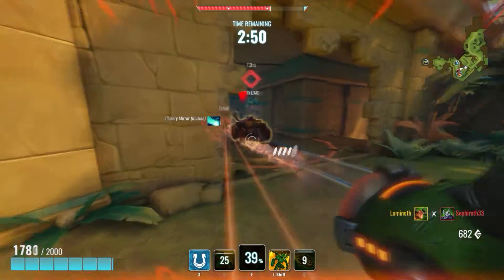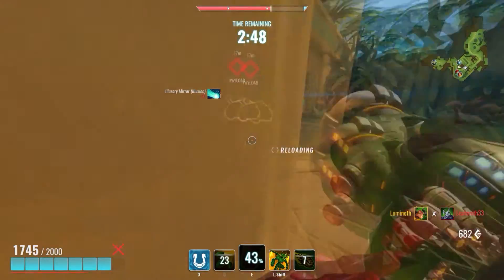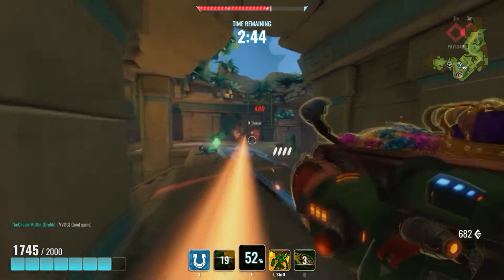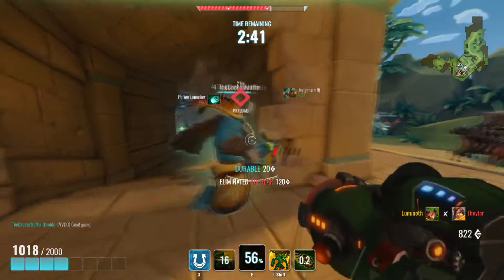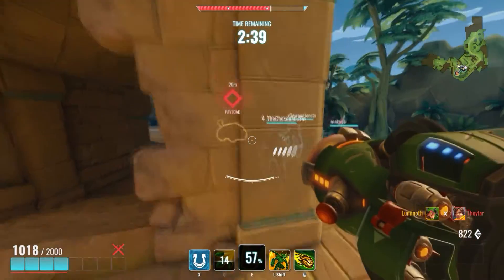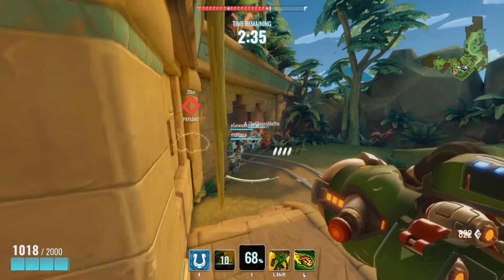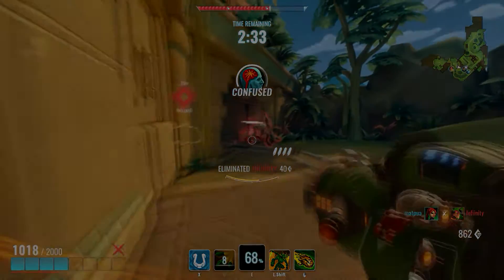Just try to keep Drogos grounded as much as possible, especially when playing a close-quarters champion. With Fernando, wait the Salvo out under your shield and dash towards Drogos' landing spot to roast him with your flamethrower as he is reloading. With Buck, you can interrupt his Thrust with your net ability, and with Grover, you can try and catch on to him with your vines.